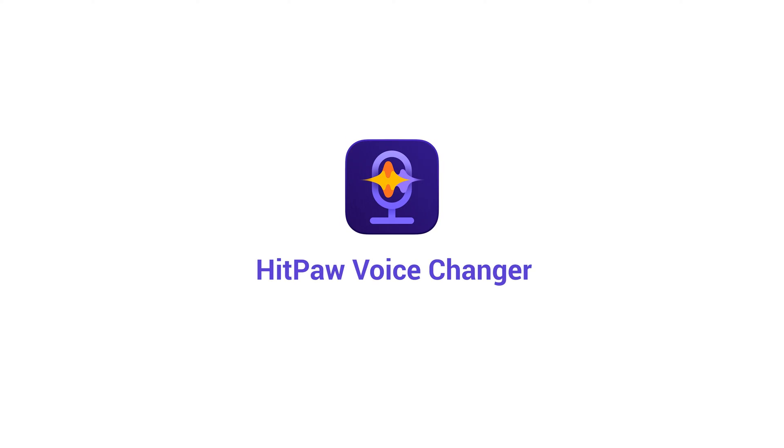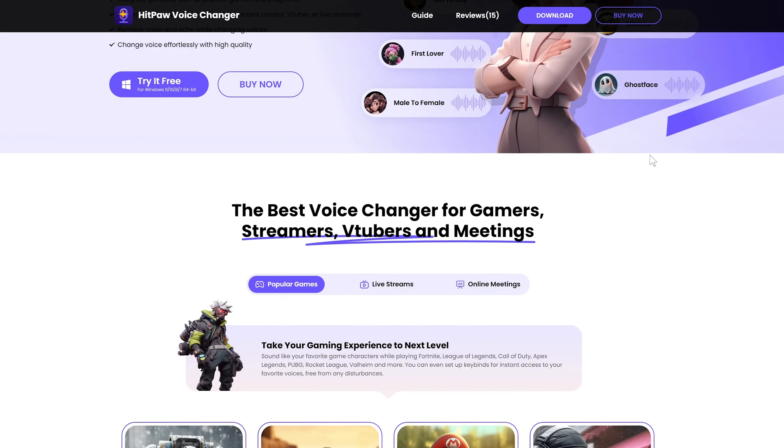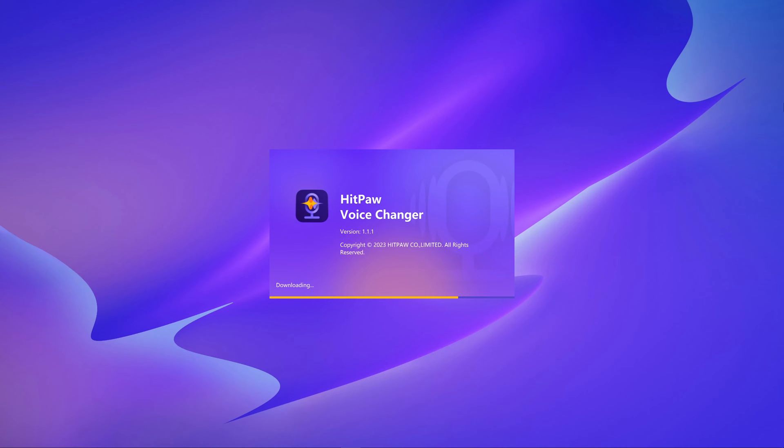So firstly, you need to get access to HitPaw Voice Changer. You can grab it from the official link in the description. Once you have it on your desktop, fire it up.